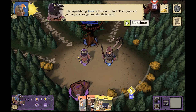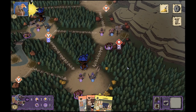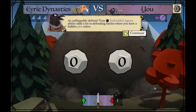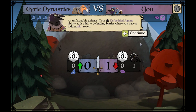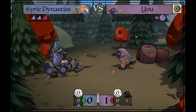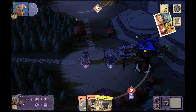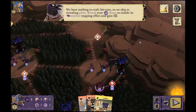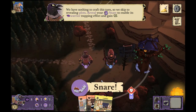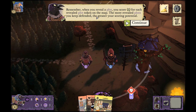They guessed snare — the wrong guess — so we get a card. But they guessed correctly where the actual snare is, so they just battle us. Because we have embedded agents — anywhere you have a face-down plot you get one extra hit automatically — so we take one of them out even without a defender there. Defense is minimal because everyone else seems to have way more troops. We reveal the snare, which limits their ability to move, and score one for each plot token on the map.